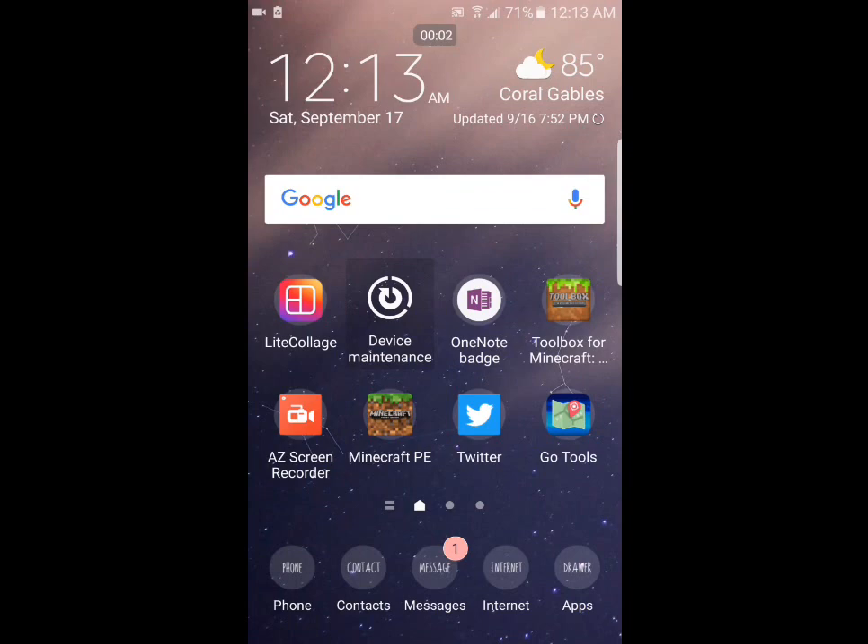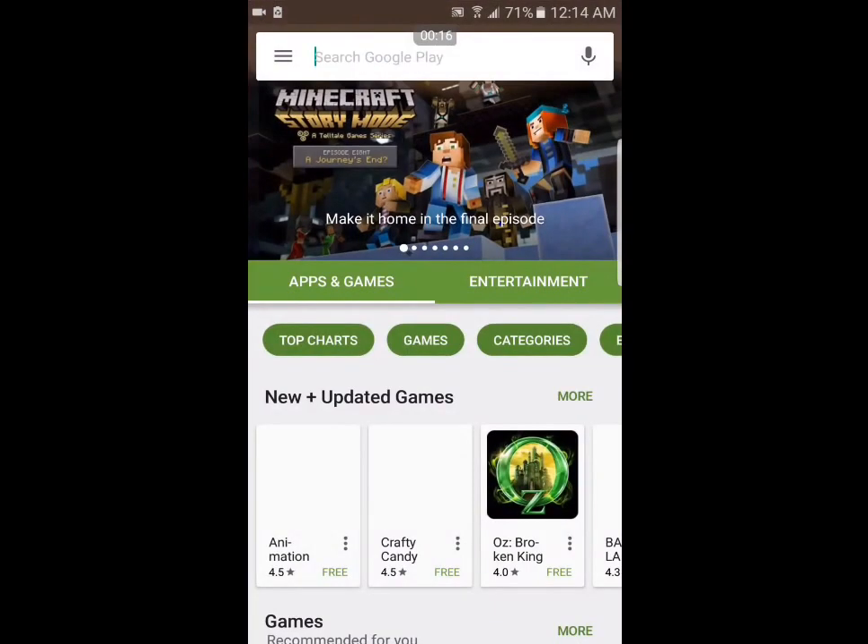Hey, what is going on guys! Today I'm going to be showing you how, if you have any Android device, you can get texture packs for Minecraft PE. So the first thing you need to do is go to the Play Store.